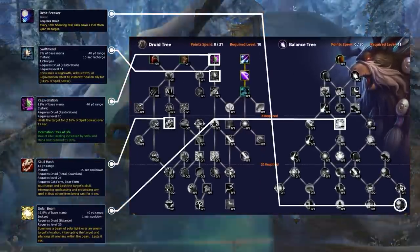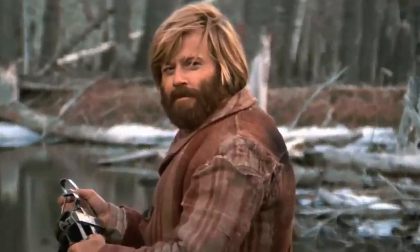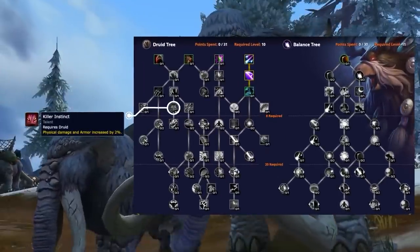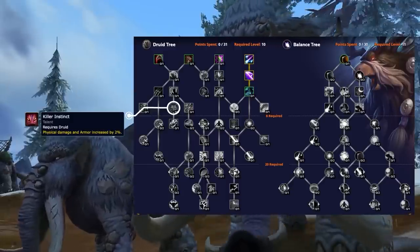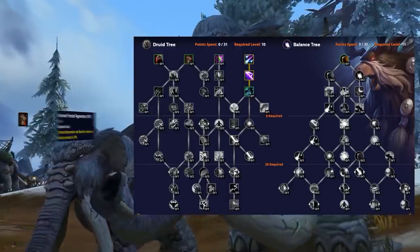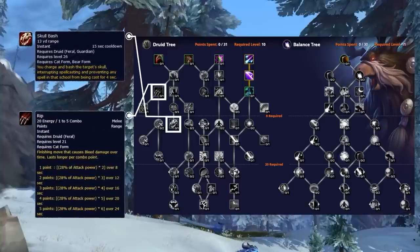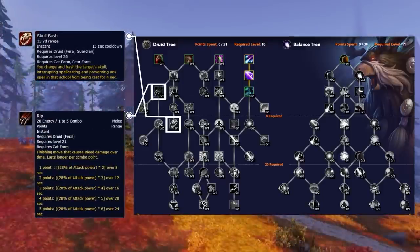Starting off, Boomies in Dragonflight are going to have access to random full moons, double interrupt, rejuvenation, and swift mend. On paper this seems completely busted, but due to how the trees work, some talents require you to commit points into things you don't want to in order to get access to the things you do want.